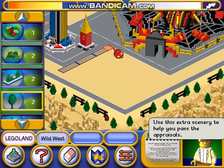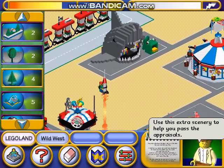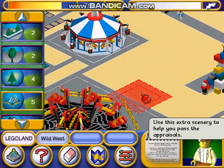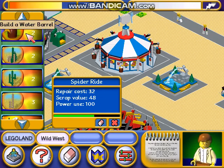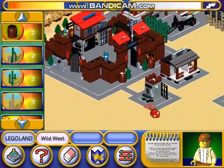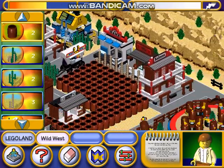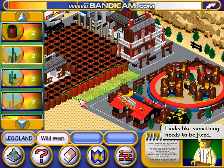Plant a bush. Scroll down. Build a small fountain. Wild West theme. Scroll up. Build a water barrel. Plant a cacti cluster. Looks like something needs to be fixed.